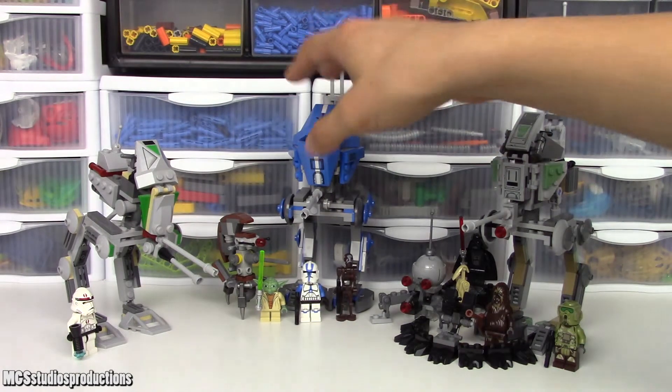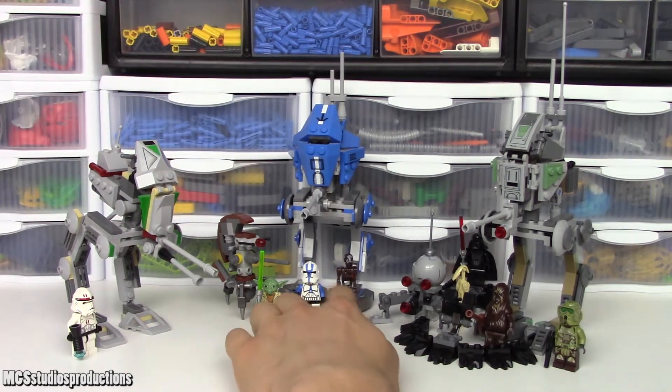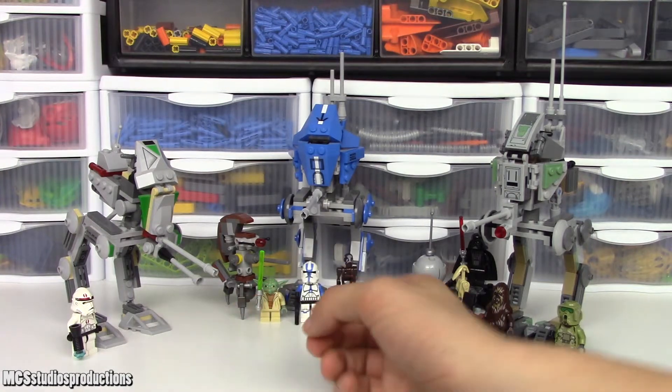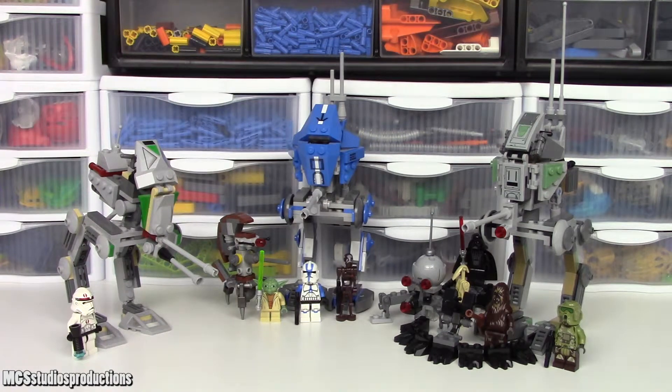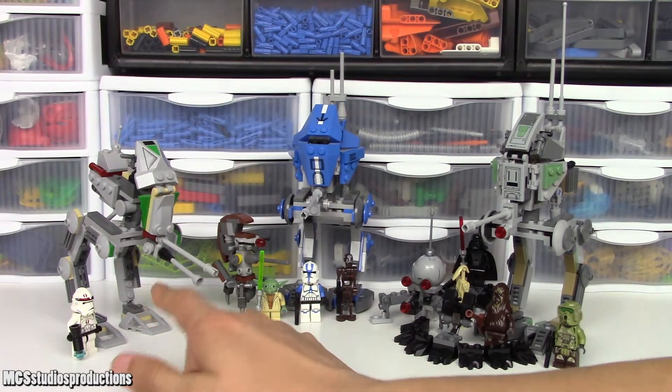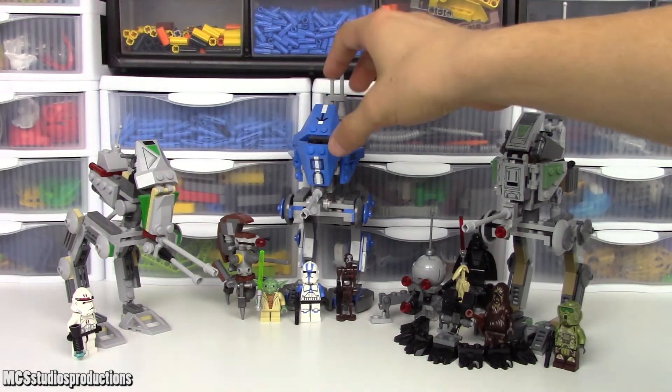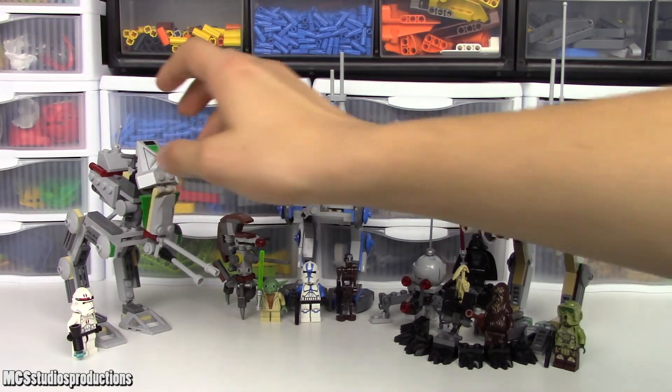The 2013 version comes in second because while you can't shoot, you do have opposition in the set to fight against with your AT-RT. Even if Yoda makes the fight horribly lopsided, you still have something to fight against — some more play value beyond just having your AT-RT and clone go on adventures, which is unfortunately pretty much all the 2005 version offers besides posability. I think the 2005 one does offer the best posability, but it's blown out of the water by the updated designs of the other two sets. Points: three for 2019, two for 2013, one for 2005.